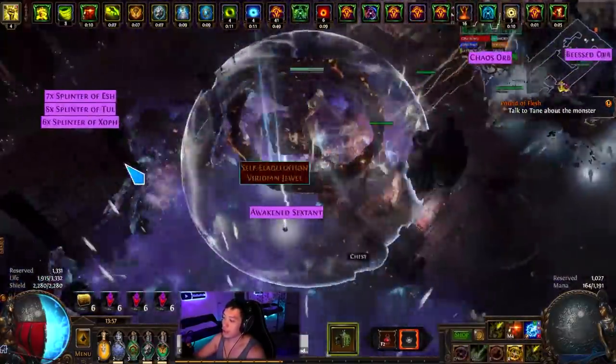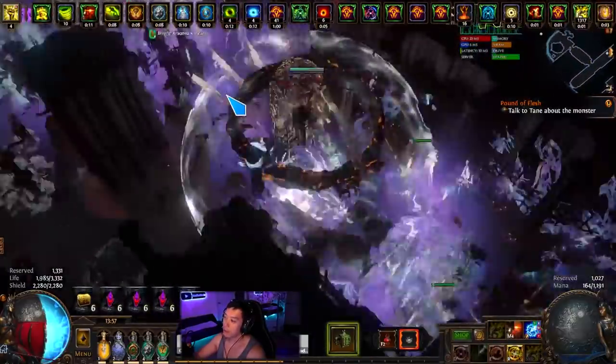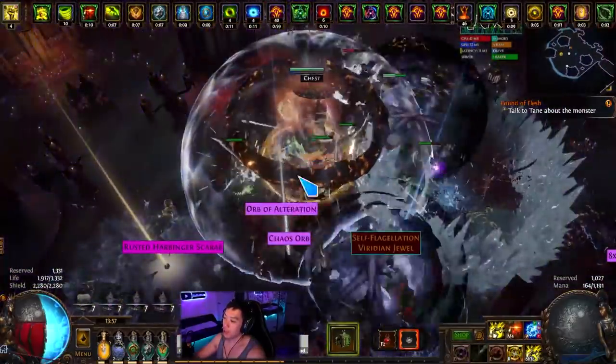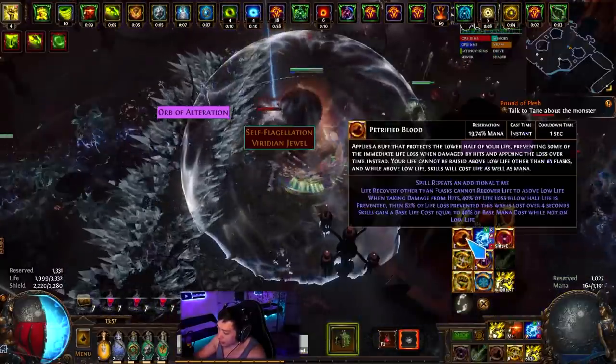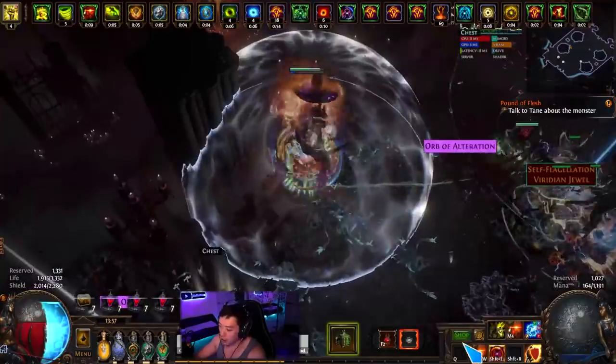Generally I like to pop the sentinel. You can choose to pop it in the Alva temple or wherever you like. The big problem is that if you die, you'll have trouble getting your Head Under buffs back, but I think 80 deli is not too bad.